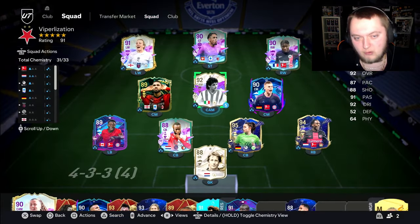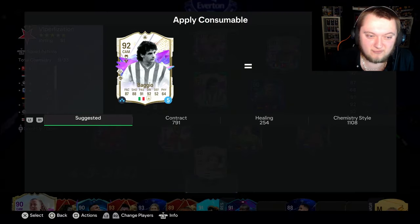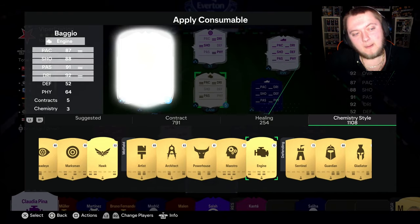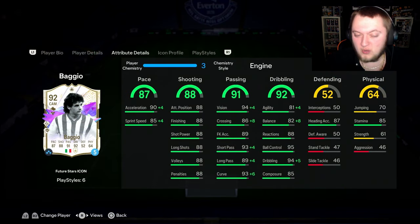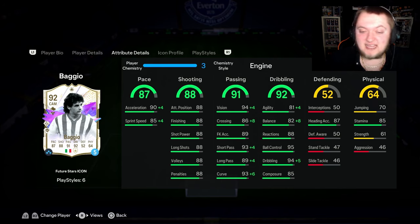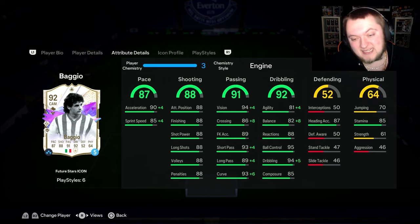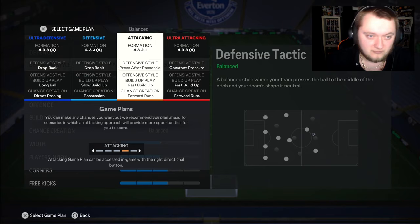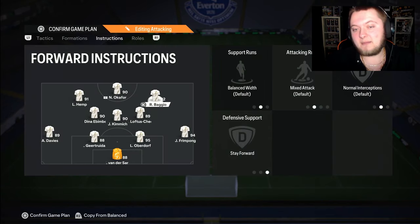That agility and balance probably means you've got to lean into an Engine for this card — he needs pace too, which is why I had a Hunter on initially, but the agility/balance issue pushed me to the Engine. With the Engine applied: up to 94 acceleration, 89 sprint speed, so 91 pace overall. Goes up to 98 vision, 97 short pass, 93 long pass, maxed-out curve at 99, 85 agility and 90 balance, with maxed dribbling. The five-star skills are really nice. I'm going to play him in a 4-3-2-1, on Stay Forward as the right center forward.